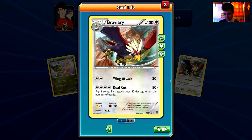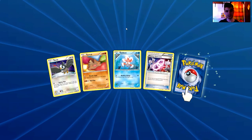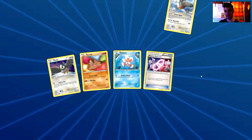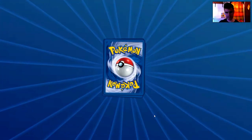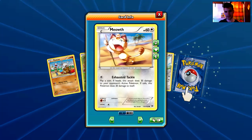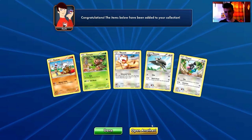We have a Gastly, a Starly, an Assault Vest, and the rare is a Braviary — a non-holo rare. Next pack: a Starly, a Swinglo, a Goldeen, a Mewtwo Spirit Link — I'm trading Mewtwo Spirit Links — and the rare is a Staraptor, also a non-holo rare. Final two packs: a Cubone, a Chespin, a Meowth with Exhausted Tackle, a Staravia, and the rare is a Fairy Chatot — another non-holo rare.